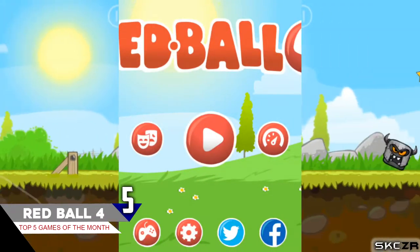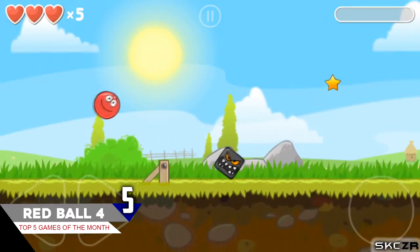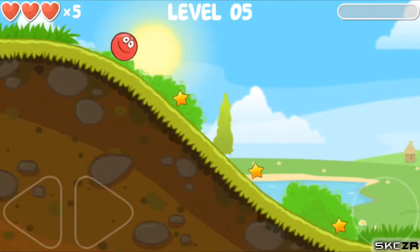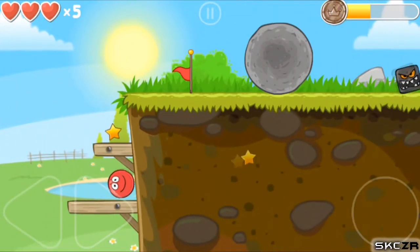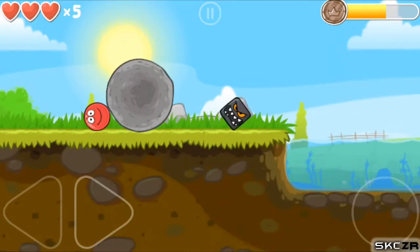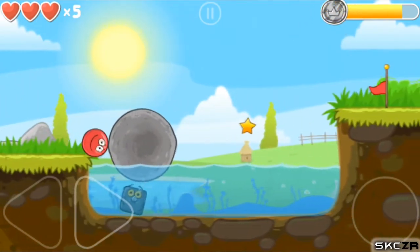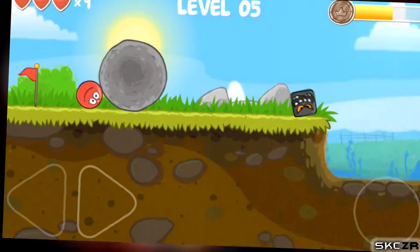The game at number five is called Red Ball. It's a game with a rounded smiley shape, and the enemy turns all the rounded shapes into square boxes. To protect the smileys, the game is simple — you have to complete the level by overcoming the obstacles. As you overcome them, you reach more levels which keep getting tougher and tougher.